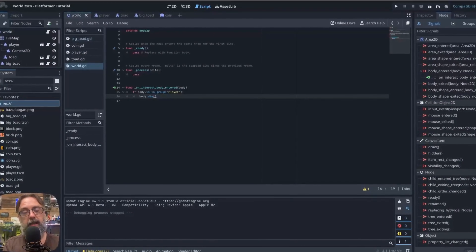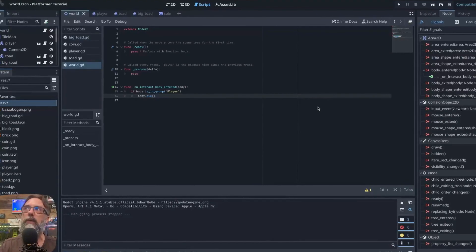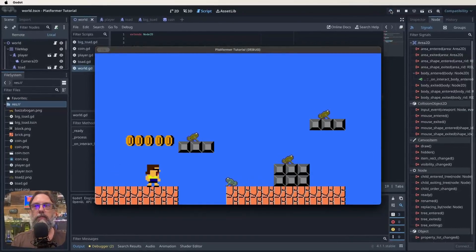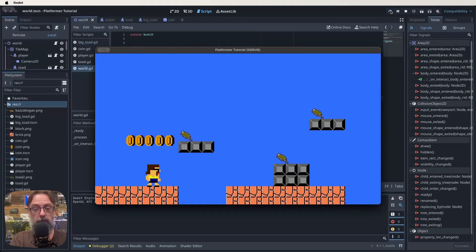So here we are in our project. Let's do a quick play to make sure we know where we're at. We've got our toads that fall off, our toads that don't fall off, we've got our coins we can collect, a pitfall we can die in, we come back to life, it restarts the scene. We're going to add a GUI to the top of that as well as a sound effect for when we collect those coins.